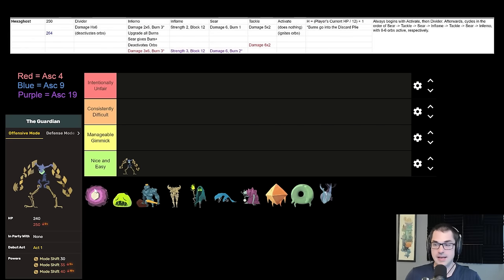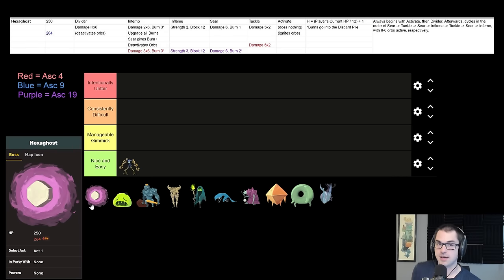Our next Act 1 boss — the Hexaghost. Hexaghost is a very different boss from the Guardian in a lot of ways. I would call Hexaghost a damage race. Hexaghost has 250 or 264 health and has one of the most complicated patterns. The bosses of Slay the Spire have very complicated AI patterns compared to most enemies, and Hexaghost is certainly a big example of that. Hexaghost starts with a divider attack on turn 2 that deals damage based on your current health. The exact formula is your health divided by 12, rounded down, plus 1. So if you have between 0 and 11 health it does 1x6, between 12 and 23 health it's 2x6, between 24 and 35 health it's 3x6, and so on.